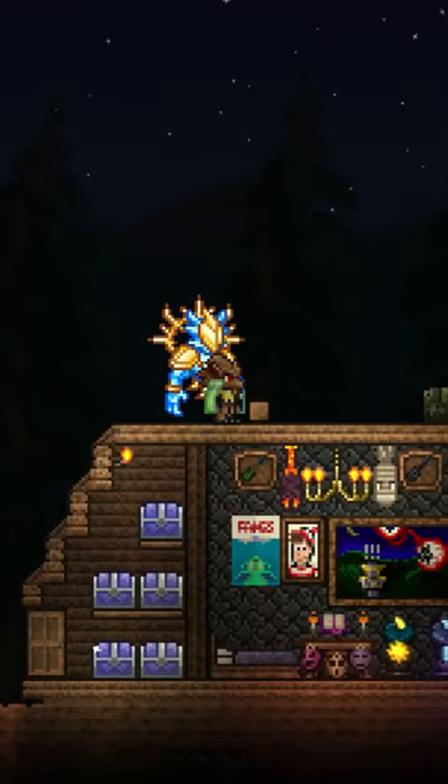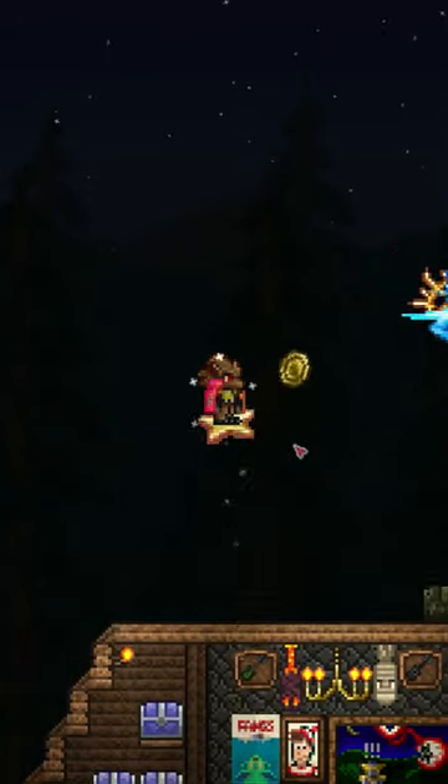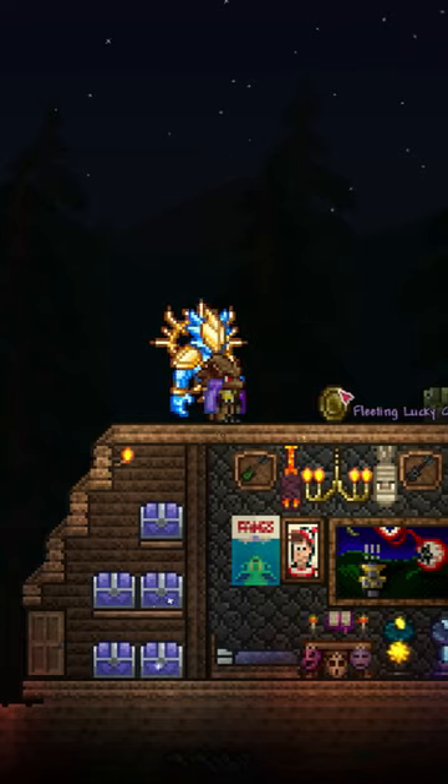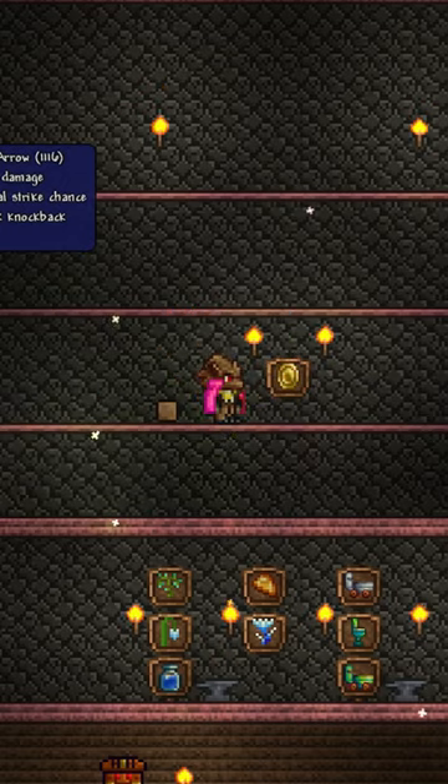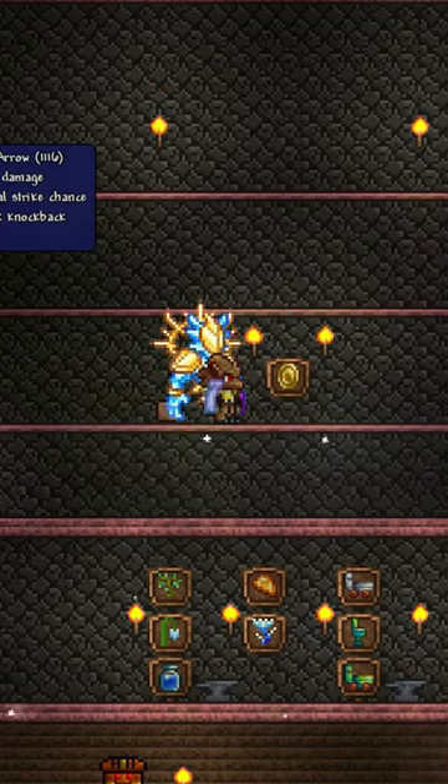Hey everyone, I'm Raz with the Razplay and welcome back to Throwing Stuff in the Shimmer. Today we're tossing in a lucky coin. To get yourself a lucky coin, it has a 1 in 2,000 chance of dropping during a pirate invasion. That's crazy low odds.